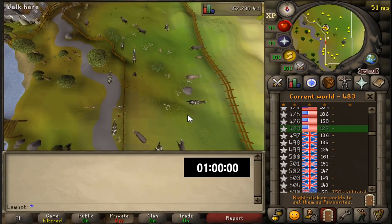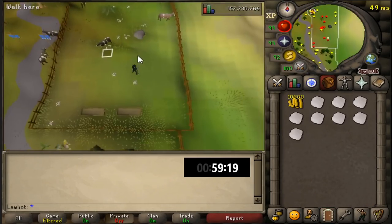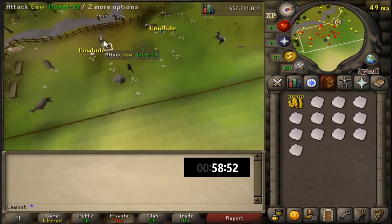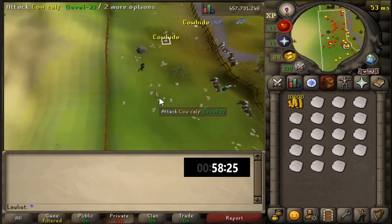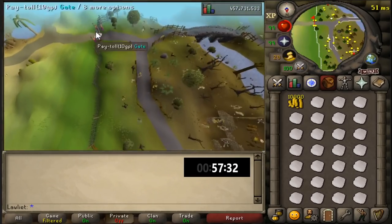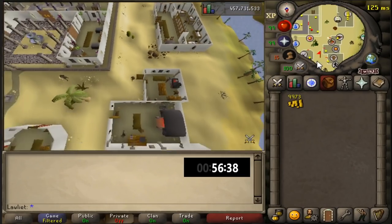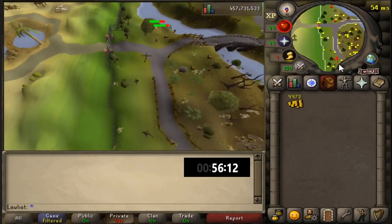If you have the Prince Ali Rescue quest done and get free access past the gate into Al Kharid, definitely use the northeast cow pen, especially since the tanner is on the way to the bank. As you can see, I'm using world 483, a free-to-play world that is not a skill total world. It was pretty empty at the beginning, so it shouldn't be hard to find an empty world. I was worried there'd be a lot of bots but it didn't take long to find a good one.